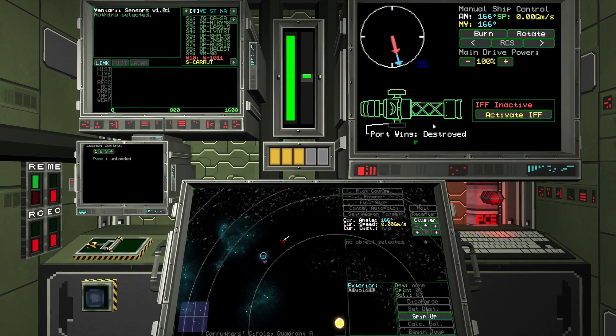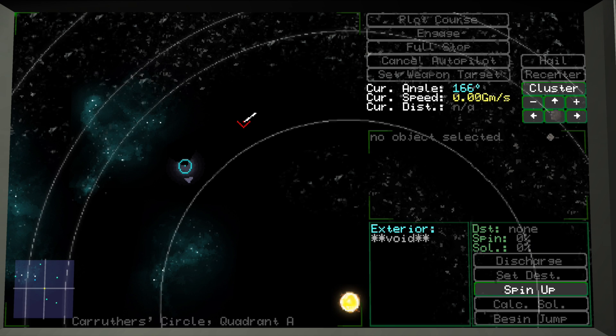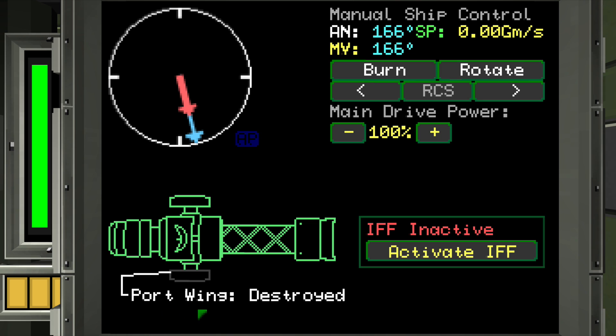We're currently on the bridge of a heavily damaged Ceres-class light freighter with an incoming torpedo on our tail. As we can see from the damage display on our helm, our port wing has been completely destroyed, taking with it our communication and countermeasures systems, so we've no way to effectively avoid this torpedo.